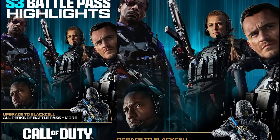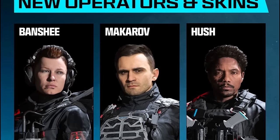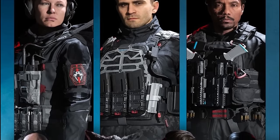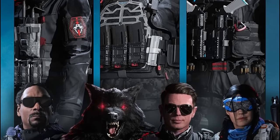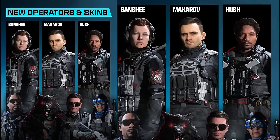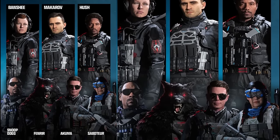The Season 3 battle pass highlights showcase four or five different operators including Snoop Dog, Makarov, and the Black Cell operator. Going deeper, they showcase Banshee — a brand new operator with her own voice lines and finishing move — Makarov, Hush at tier 100 with finishing moves and new voice lines, Snoop Dog, Fenrir as the tier 100, Akuma, and Saboteur. These aren't all the operator skins; there are others for Doc, Riptide, and a milsim operator not shown.